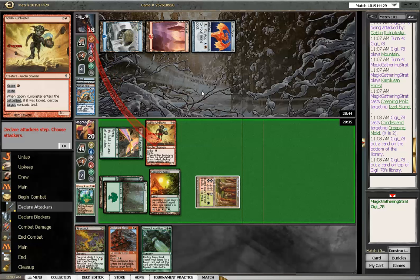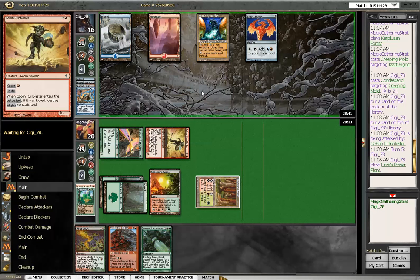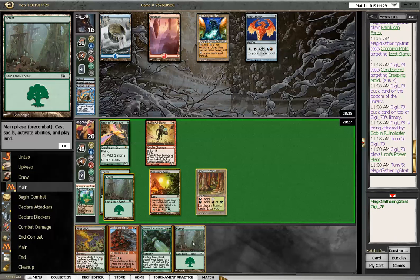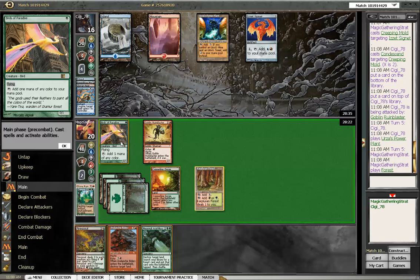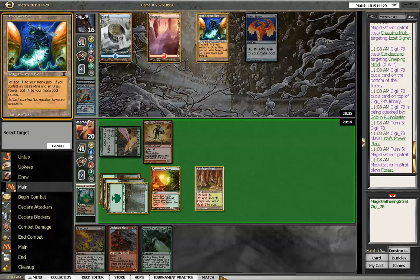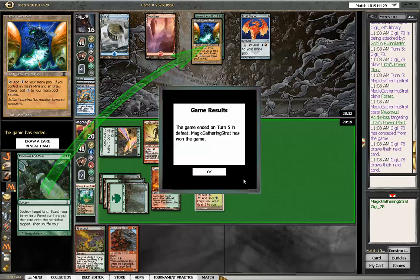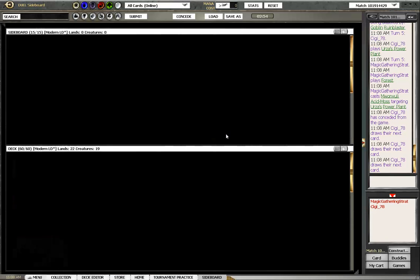Get to beat down with Mr. Powerful Ruin Blaster. Now he has four mana and there is a Power Plant — that is a prime target. I am just going to overload the counterspell. Acid Moss. Nice.